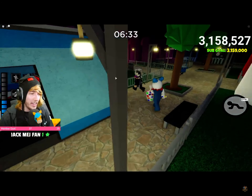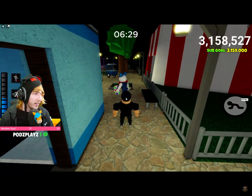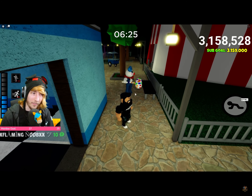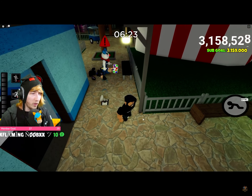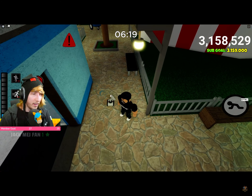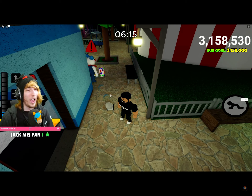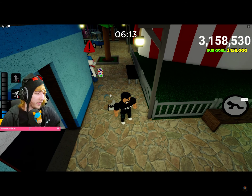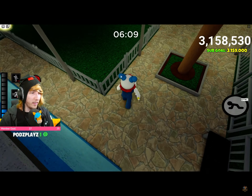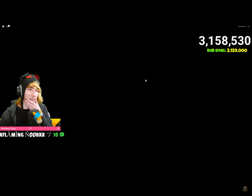We went invisible and he's not attacking us — dude, that's OP! I can throw it on the radar too — that's crazy. That's got to be a bug. There's no way that's real. That's 100% got to be a bug. Alright, let's try out ghost mode.